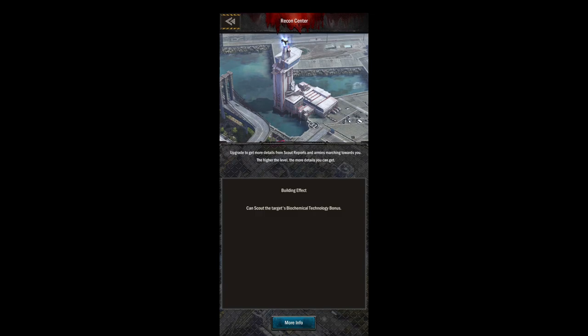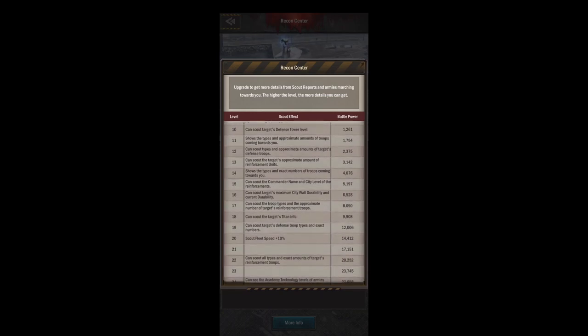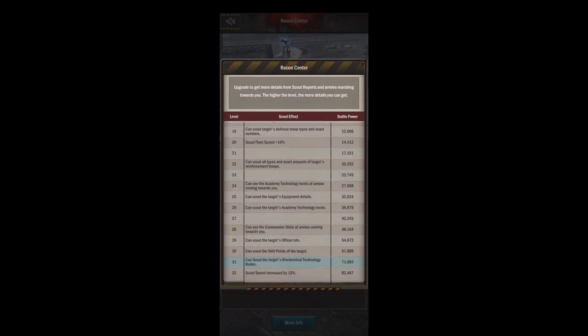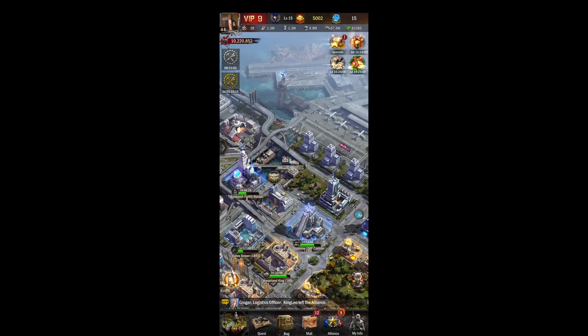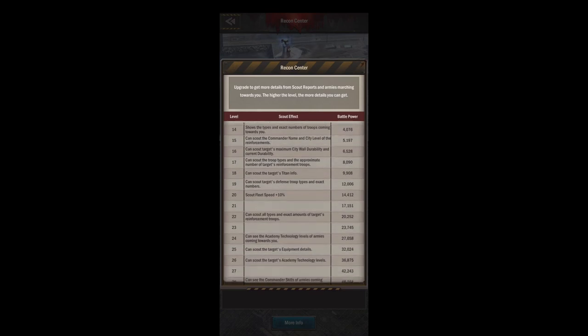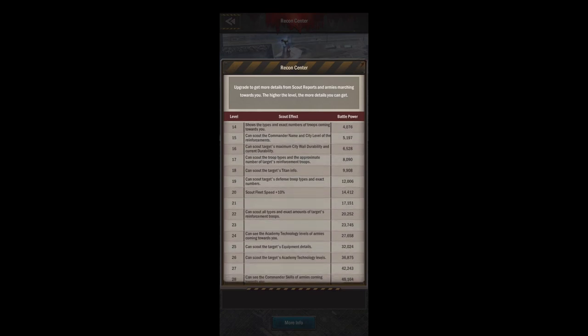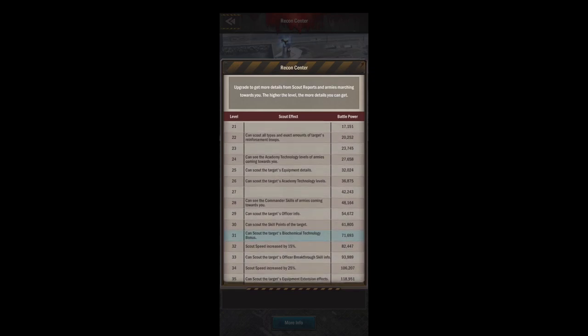Next up we've got the recon center — this dictates your scouting and what your scouts do. Different levels of recon unlock different things in your scout reports, allowing you to see different troops, different info, equipment, officers, troop levels. At higher levels it also makes your scout go faster, which is nice. I recommend keeping your recon center up to par — there are some boosts like level 19 where you can see defense troop types and exact numbers, which is very helpful.